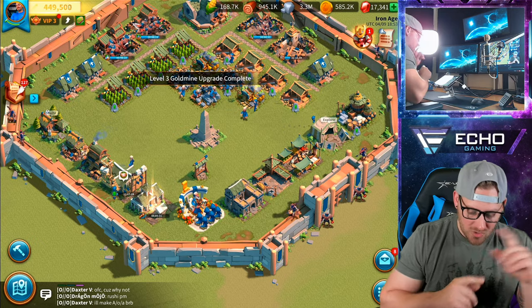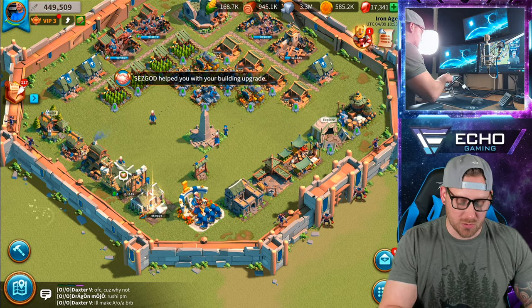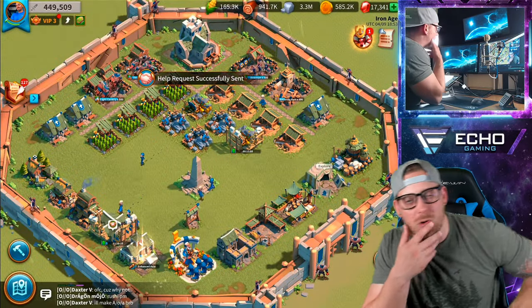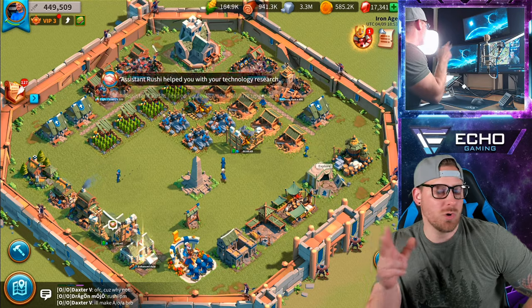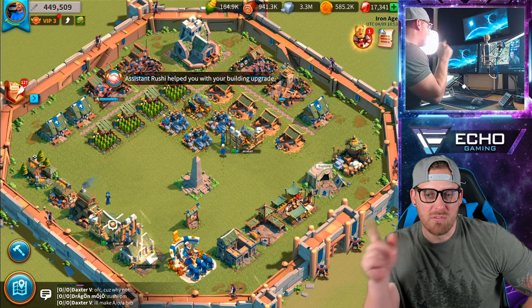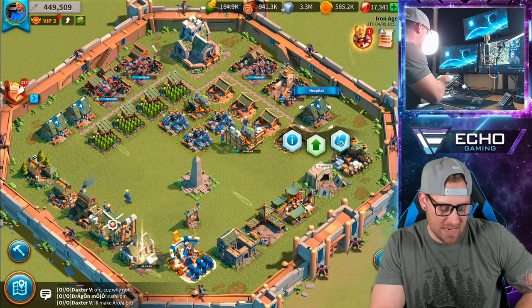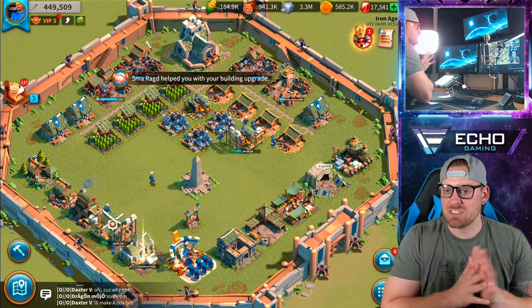The new structure that unlocked is simply a gold mine, which — we were hoping for a little bit more, but that's all it is. We have two more gold mines to grab, one more quarry, one more hospital, and I believe the blacksmith also.